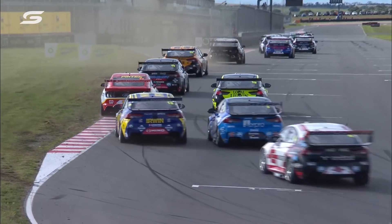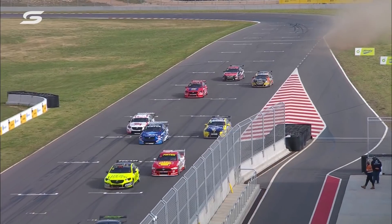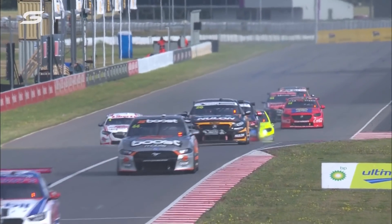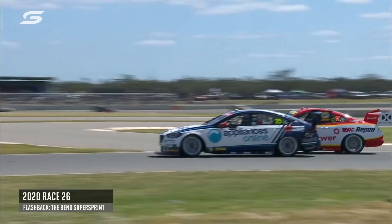So we've got Van Gisbergen, Mostert, Di Pasquale - 1, 2 and 3. They didn't get to the end of the lap. I called it too soon about a clean start - it didn't happen. That is a huge moment in the 2020 championship. McLaughlin tried to do to Mostert what Van Gisbergen did to McLaughlin.